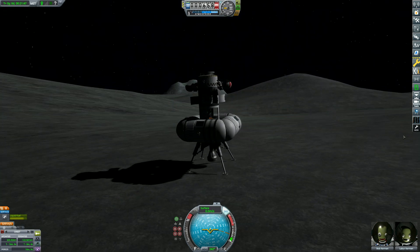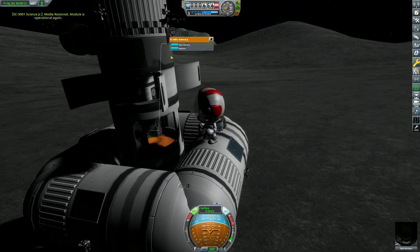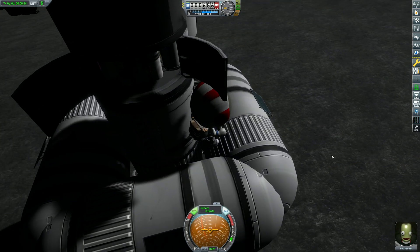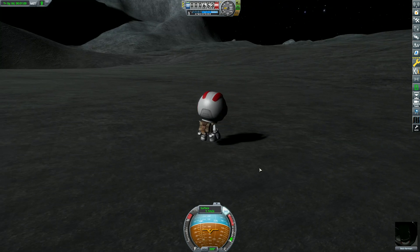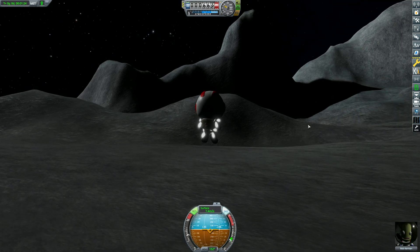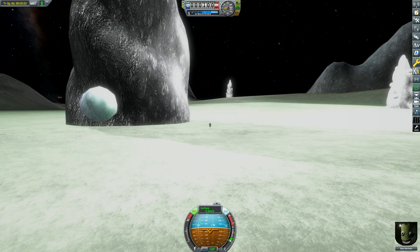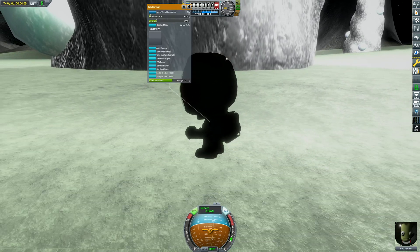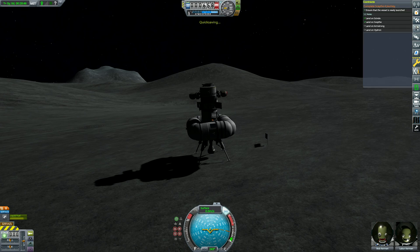We have landed on Skindo again. And there are pearls — there they are, just lighting up the surface. He's got to reset some of these experiments. I think I've got the mystery goo to reset as well. And now I'm stuck. Bob, you idiot. You had one job and you messed it up already. Now I can't move. The gravity here is awful — he's shimmying around. Bob the daredevil is going to go take some science from places and things. These pearls formed in Skindo's volcano, which now lies dormant — they are still glowing. We've done our stuff, we've landed on Skindo, and now all we have to do is go to Hydron. And then on the way back we'll go to Armstrong, and it'll all be good.